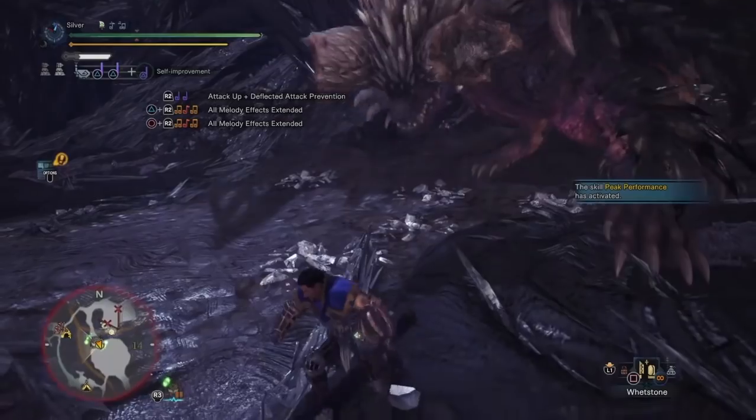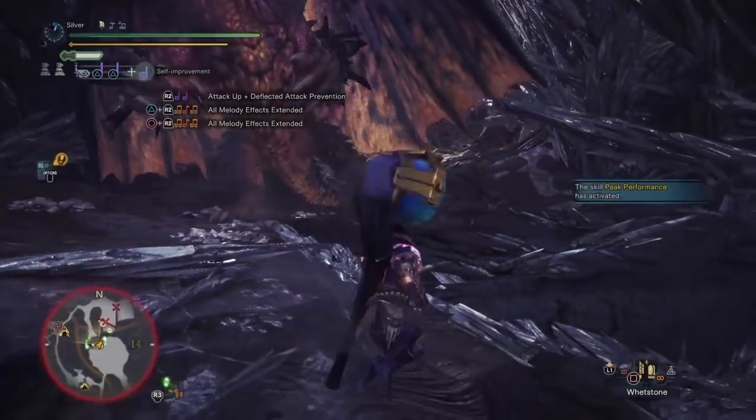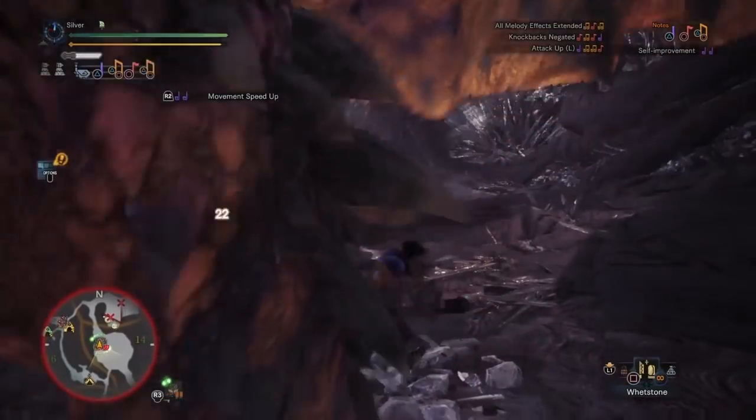The key phrase here though is good timing. It is still possible to take damage if you misjudge a dodge, so you'll need to stay on your toes a bit even with the increased safety. In general, shooting to roll directly through an attack just as it hits and being clear of it right as you get to your feet is ideal for avoiding the damage.